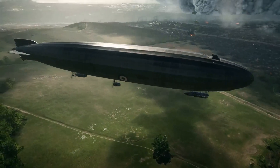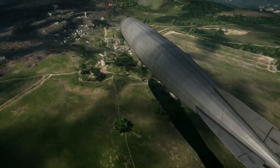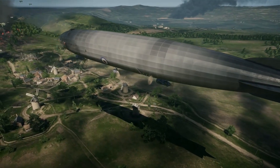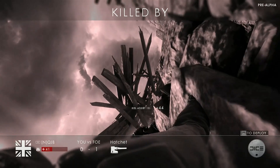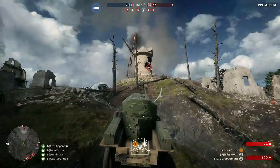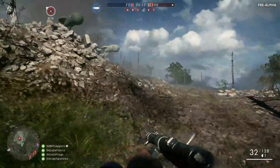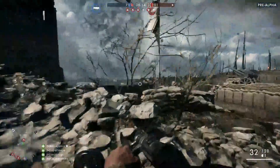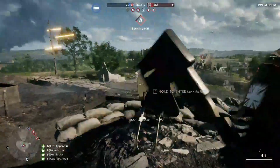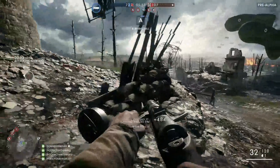Here it comes. One thing to mention about this airship is that it is fully controllable by the player. In the past you might have noticed some bigger objects in Battlefield games that weren't. This one is fully controllable — all that power, you can take it wherever you like. But it's a huge object in the sky, it can't turn in a couple of seconds, so pick your destination and head for it. Don't change your mind because it takes a long time to move around.